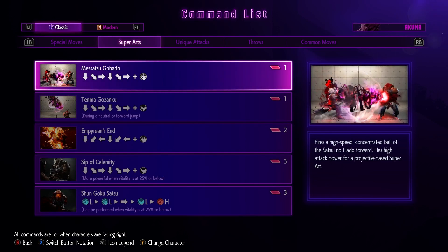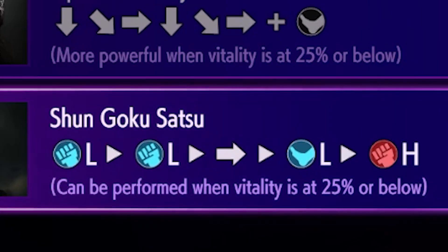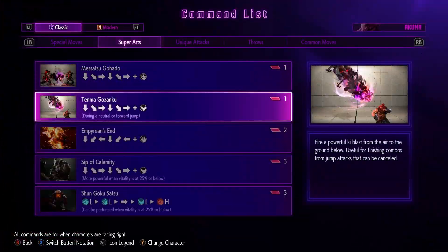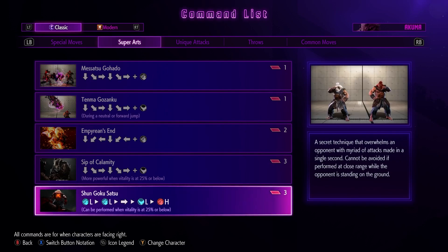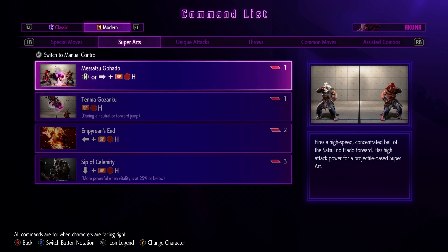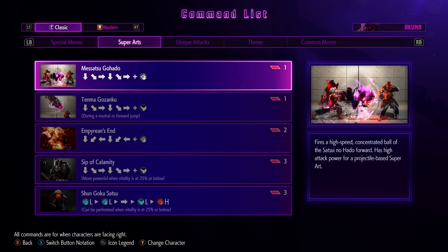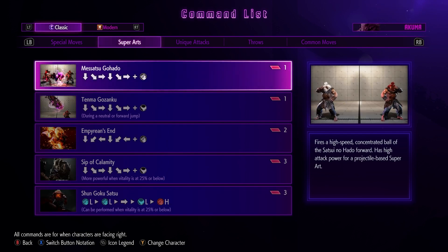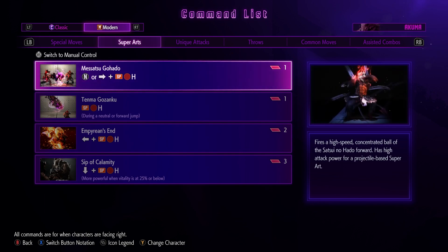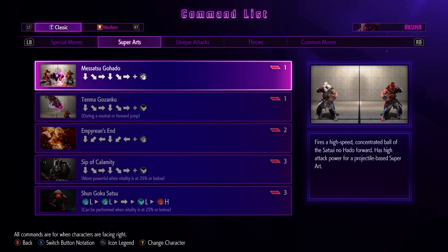Now his supers. You can only perform it when vitality is below 25% — so it's locked behind that. All those memes about one-button Raging Demon? It's not a thing, and I'm kind of glad for that.